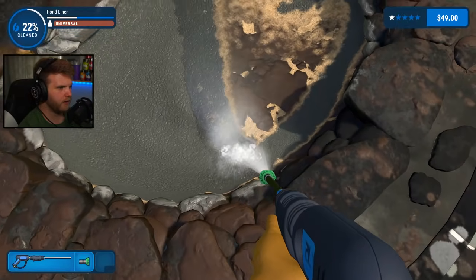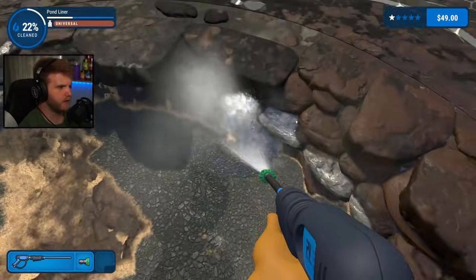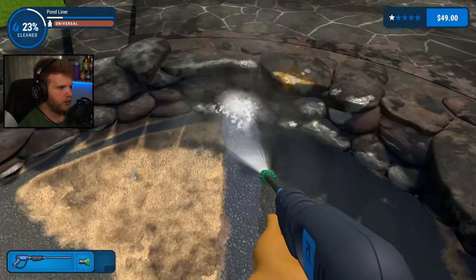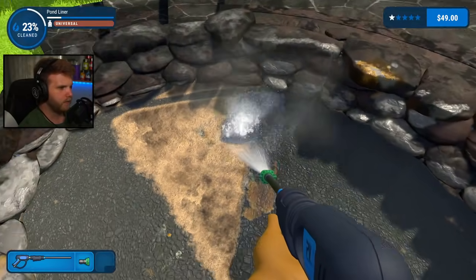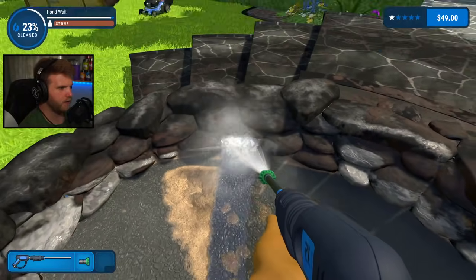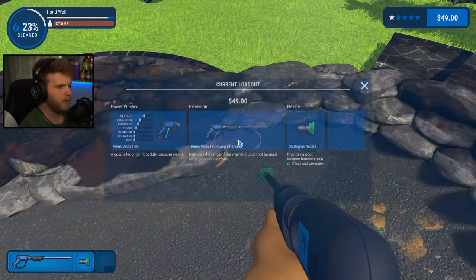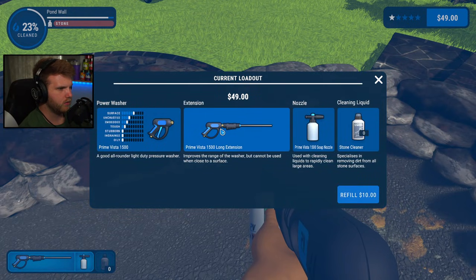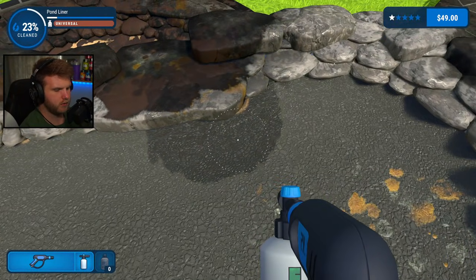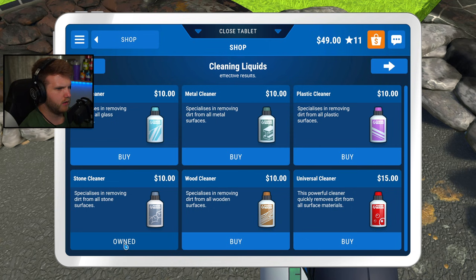We can use this extension to help out with all the stuff in here. Look at all the grime in there — there's so much stuff in here. I'll finish up this pond. There's a lot in this pond that needs to be cleaned up. Let's do the stubby gun with the stone soap. Stone cleaner — refill is $10.